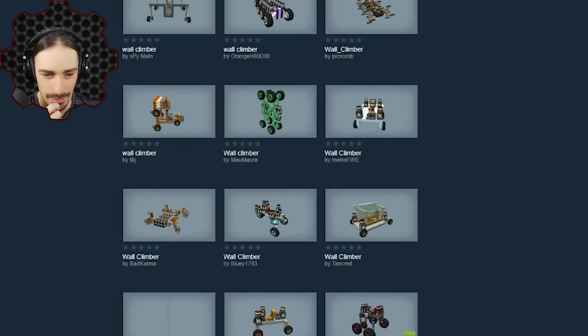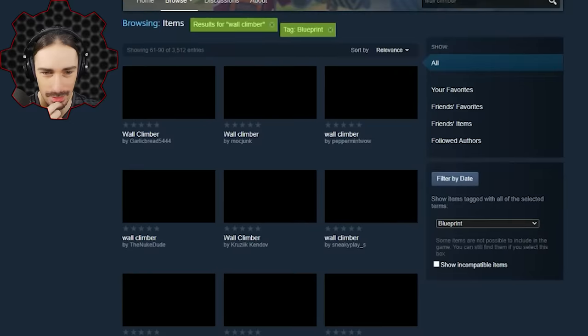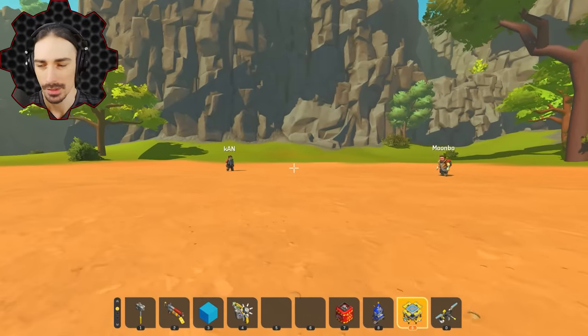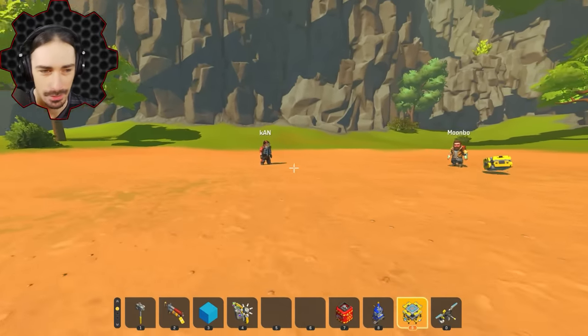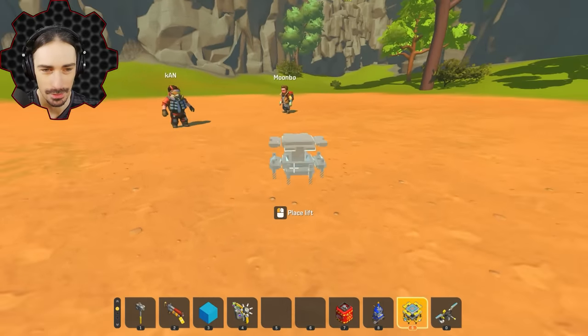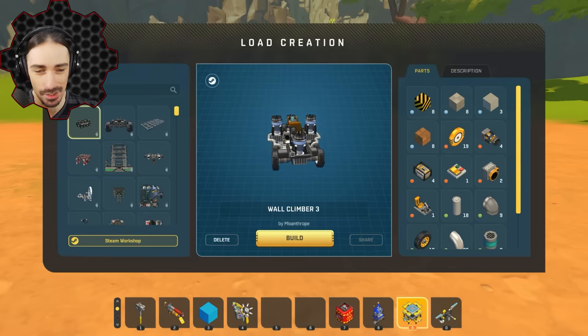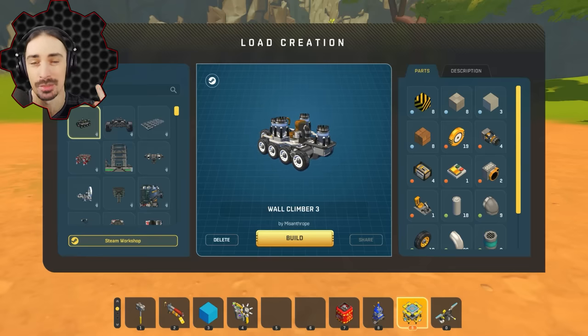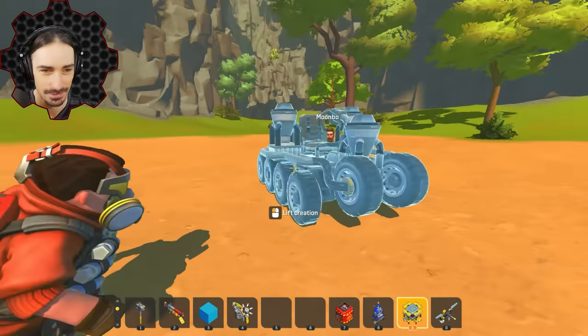This one looks really good — I'm going with it. Simple might do it. All right, I'll show mine first. I chose mine because it's called 'Wall Climber Three' by Misanthrope — meaning they worked on this through three editions. It's really small.